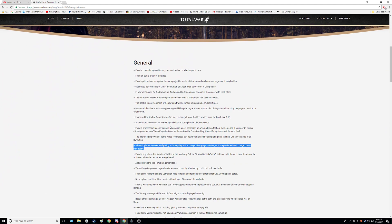There's only one fix that's going to affect our multiplayer guys that I can see here. That is when single-entity units are fighting in battle, they will no longer disengage so often, which was incorrectly replenishing their charge bonus. So that's going to make single-entity units not so powerful, which I think is a good thing, especially for like the Tomb Kings.